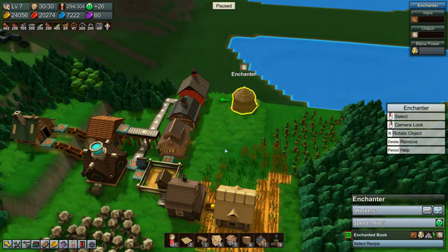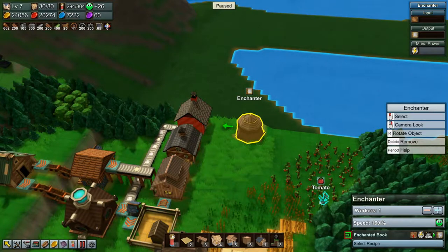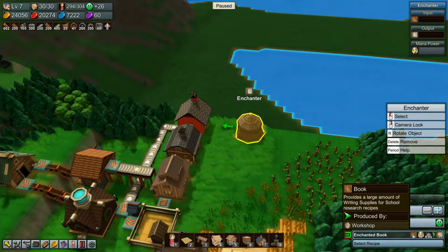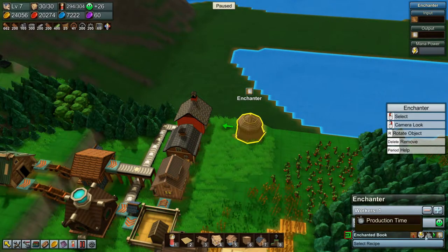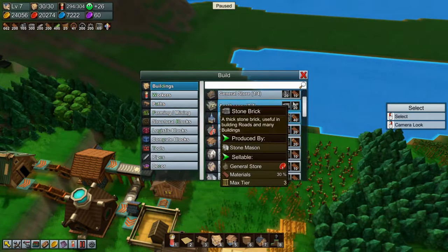Welcome back, folks. We are playing Factory Town, and we need to make enchanted books. For that, we need a book and we need four mana power. So let's figure out how to make mana power.